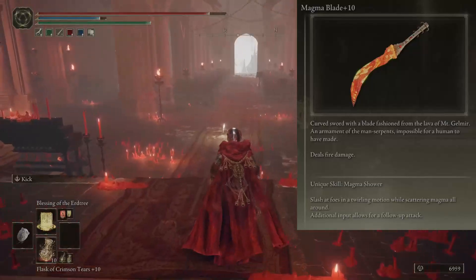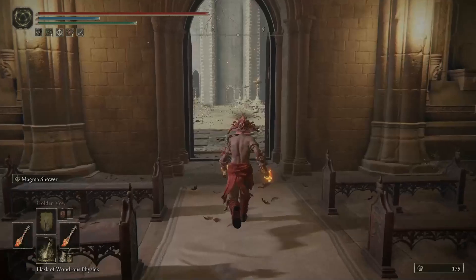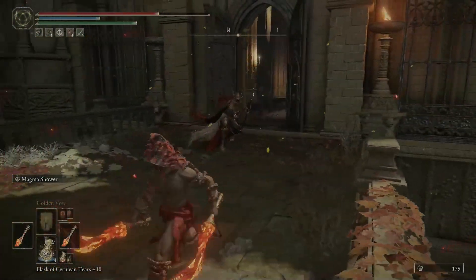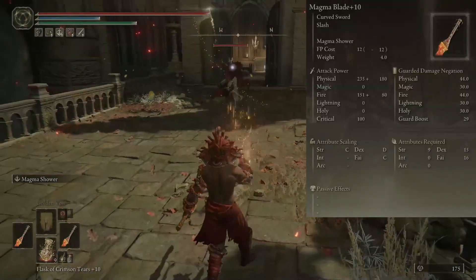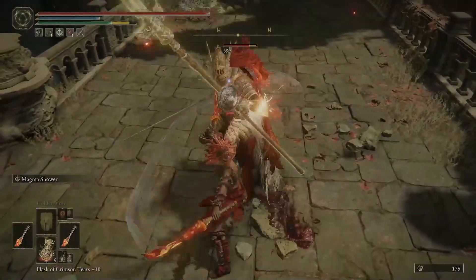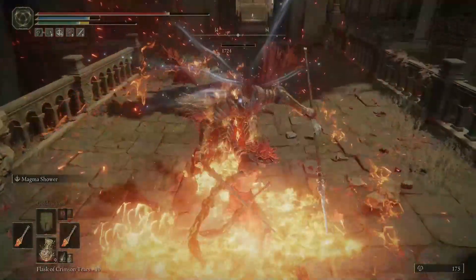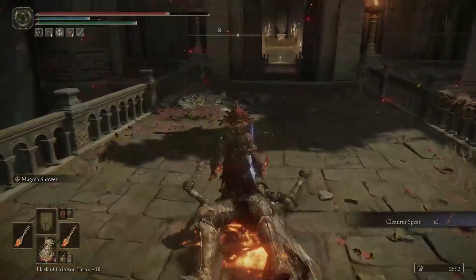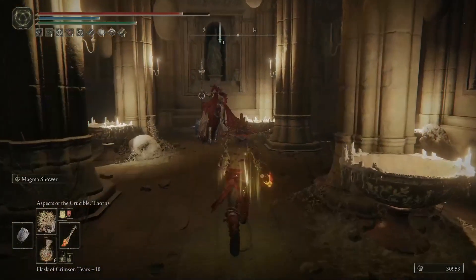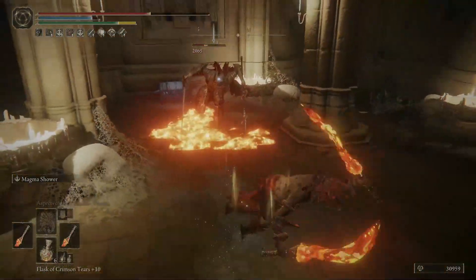Before showing you how to get the magma blade, I'm going to show you what it can do for you. I have two magma blades, one on each hand. The magma blade deals fire damage in addition to its physical damage. When dual wielding, it has great combo attacks. Its main R1 attack has an additional follow-up, and it also creates lava at the bottom that does damage over time to enemies, as you can see right here.